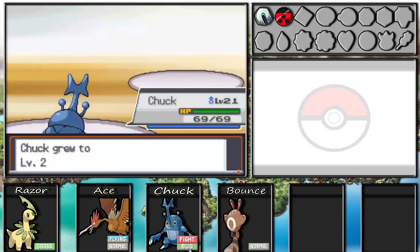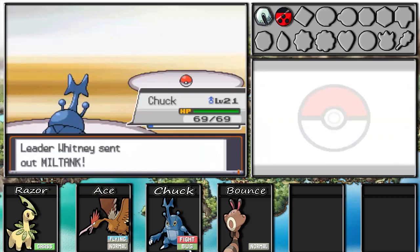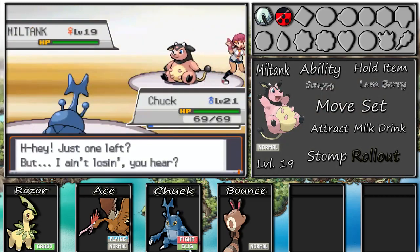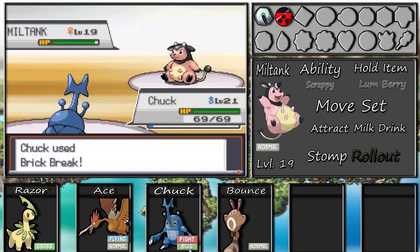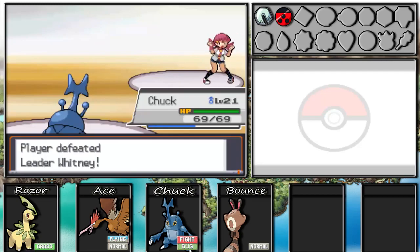Chuck levels up to level 21. Then she sends out Miltank - its ability is Scrappy, held item is Lum Berry, and its moveset is Attract, Milk Drink, Stomp, and Rollout. You'll want to watch out for Rollout and Milk Drink - Milk Drink basically heals Miltank like Roost or Synthesis. Also, since I'm male I could be attracted if she uses Attract, giving a 50% chance of hitting. But as you can see, I breezed through - just two Brick Breaks and she was done.